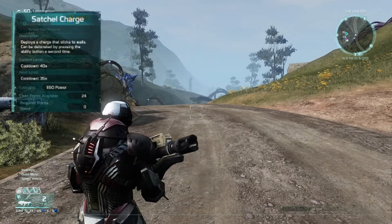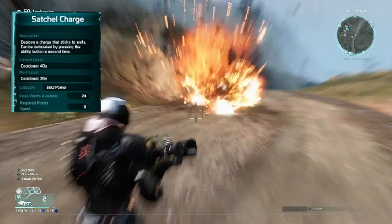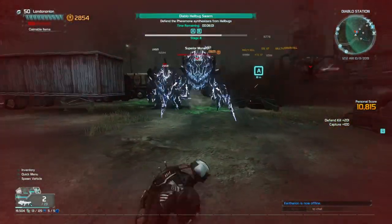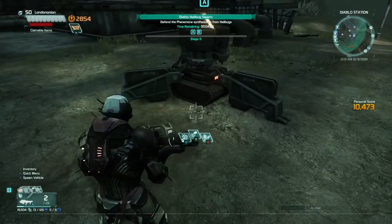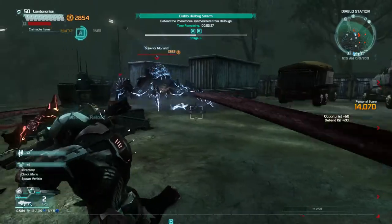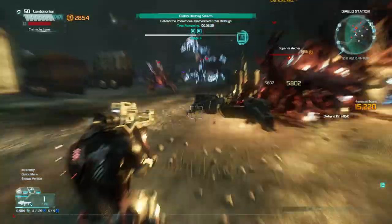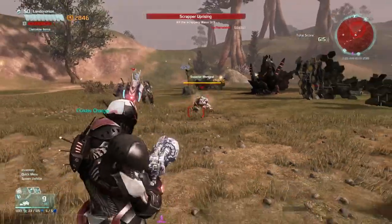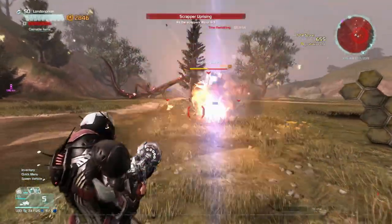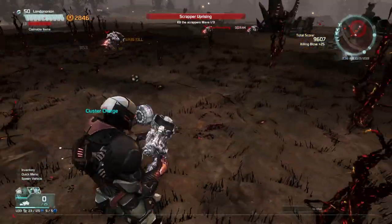The first skill is the satchel charge — a high damage explosive that can be stuck to any surface and detonated at the player's will. When maxed out, the satchel charge takes 30 seconds to cool down. It's essentially a glorified detonator but with much more damage. In my experience it fulfills a very niche role, whether one wants to cover a spawn area, a corridor, or hold down a siege point to prevent capture. On a minor note, if one lines up their synergies correctly, they can enhance the damage output of the satchel charge — after detonation, an additional three explosive projectiles come out and cause extra damage.